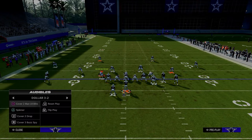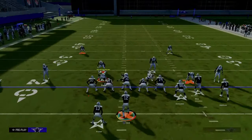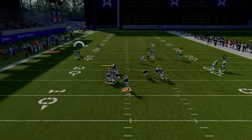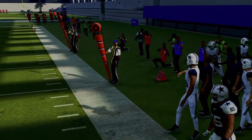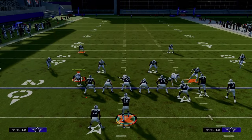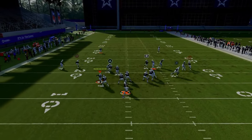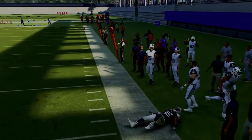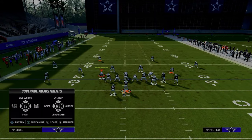How does this play work against man coverage? Man coverage is not super popular this year, but it actually can be pretty good. Your C route on the left-hand side — this specific C route is okay. You're going to have to look at it. If it looks like he has separation, throw it, but he's able to recover. If that ever happens, you can see I'm just throwing interception after interception on this route.